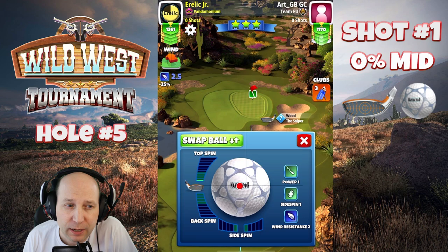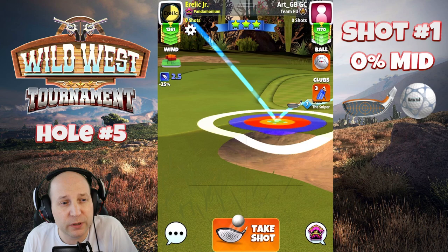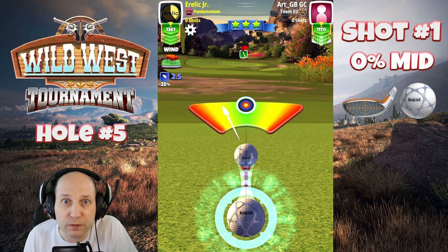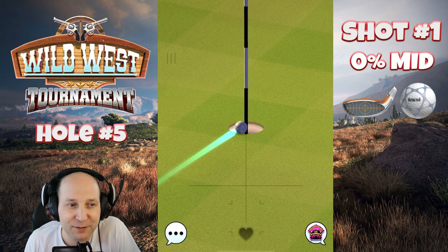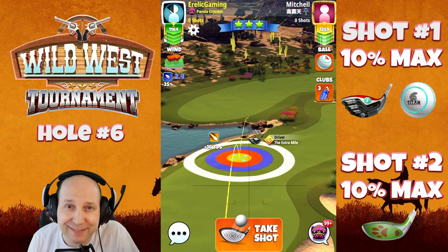Hole number five, par three — this is an excellent chance for a hole in one. Zero percent mid distance, set up with a navigator and a sniper, about 0.6 bars of topspin into this light 2.5 cross tailwind. We'll always have to work with the wind in the tournament, but this one sets up very very well. This is the kind of par three we dream about in a tournament situation — consistent, reliable, great for the score.